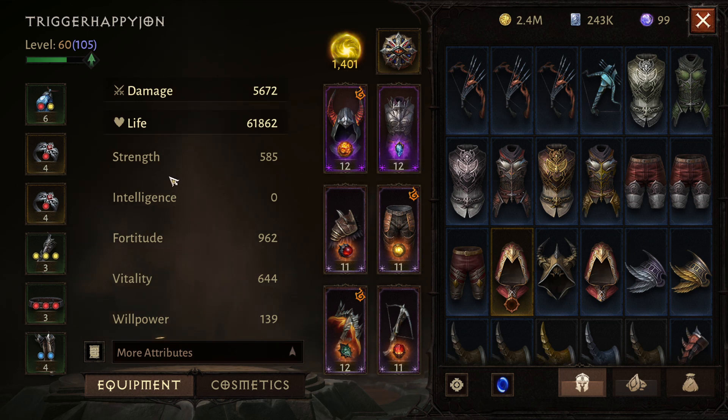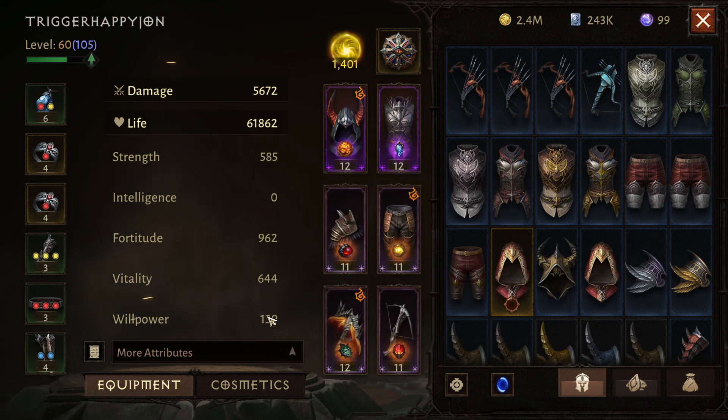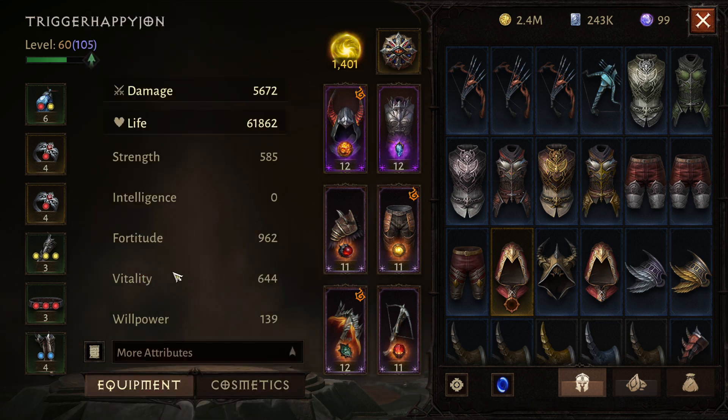Some players do need this extra assistance and I'm happy to provide it. Let's start with the primary stats. These are all linear stats — things like fortitude, vitality, and strength — and they're all gotten from your primary gear. These are linear stats that get applied to your main stat bar and automatically equate to your combat rating. By stacking one or more than the other, you're just increasing your combat rating.